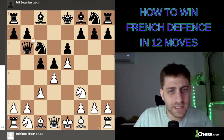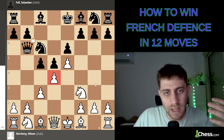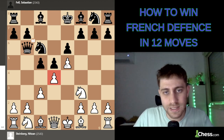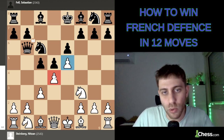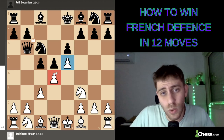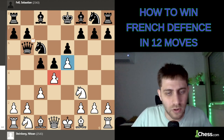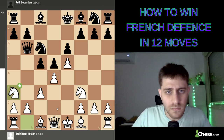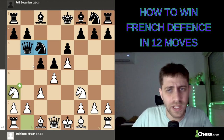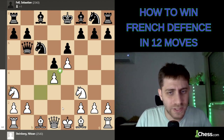Black is trying to attack the pawn on d4. It's not a weak pawn but a very important one, because it covers the strong pawn on e5. If black succeeds in taking d4, our center collapses. We must defend it. I play knight to a3 — the knight here, the queen there, and the knight may come to f5 to attack d4. I want to bring the knight to c2 to defend.